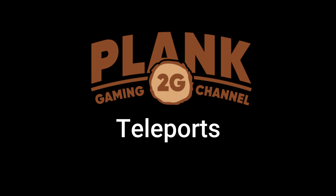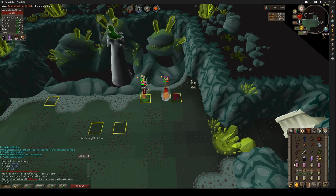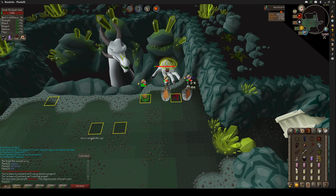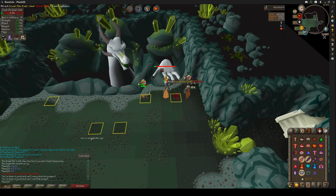The final special attack is teleports. You'll be paired with another player and you must stand on the same tile. If you don't, you guys will switch places and take damage. The amount of damage is proportional to how far apart you are. Stand on the same colored orb around your teammate. In this example, green and green will stand on each other and white and white will stand on each other.